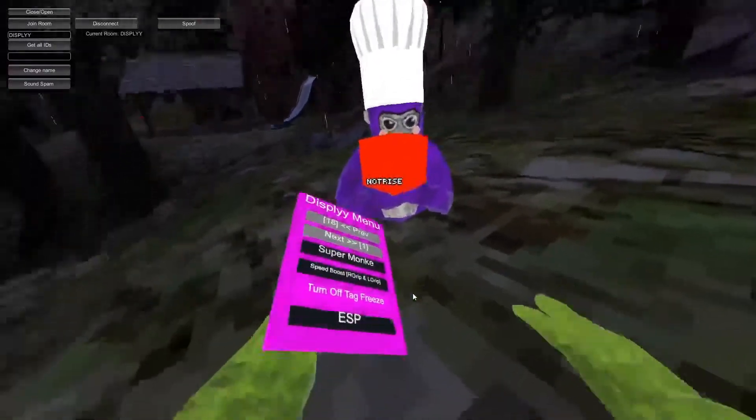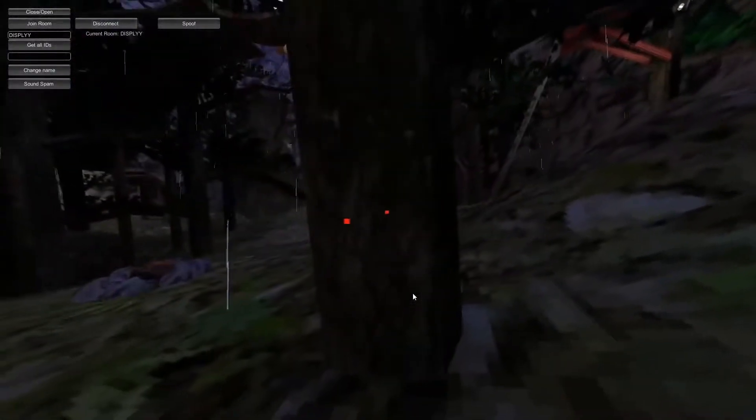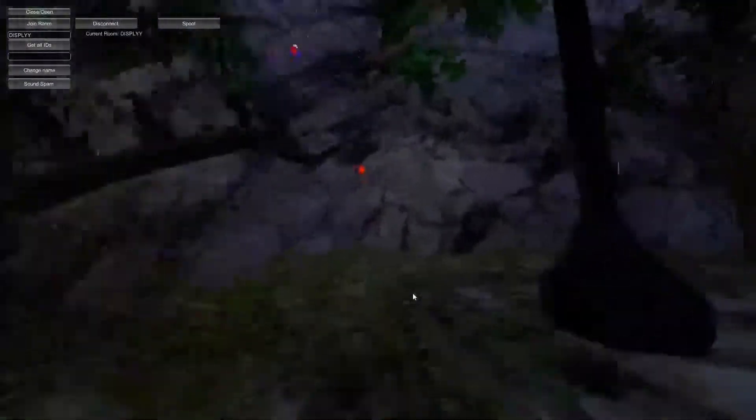You can turn off tag freeze. I already have the ESP on, so it shows through walls where everyone is. I'm still working on that — it will show the color of the monkey. I know how to do this, I just haven't been working on it. All this works in infection mode.